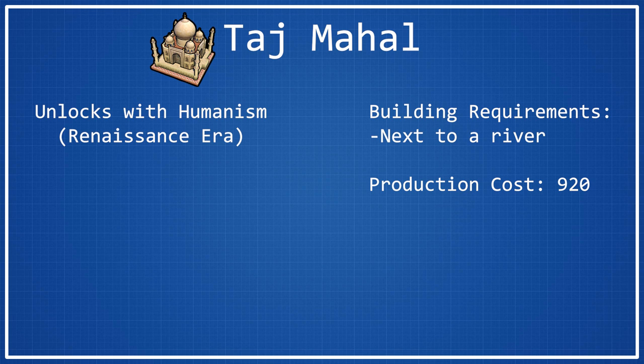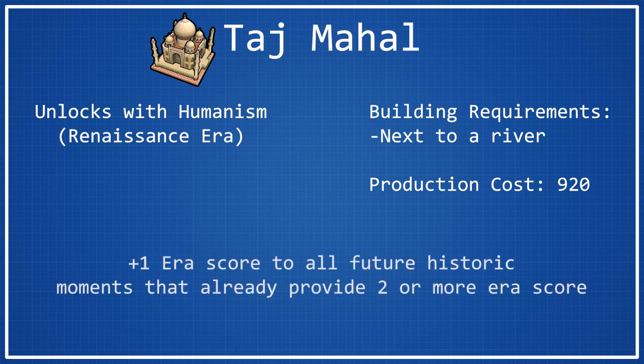Now let's get on to the actually interesting part of Taj Mahal — its wonder bonuses. There is only one: it will provide plus one era score to all future historic moments that already provide two or more era scores. So if you were originally going to get two era score for a historic moment, then after building Taj Mahal, instead of getting two, you'll get three. Pretty much whatever you would normally get, just add one to it, as long as it originally would have provided two. This can be really good in the late game, just because a lot of the late game historic moments do provide two or more era scores, some of them even quite a bit more than that.